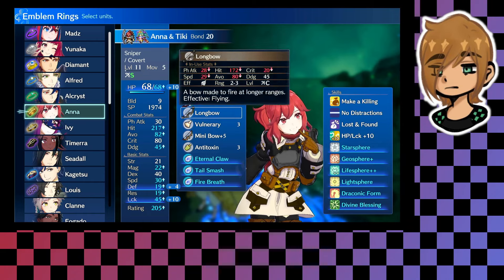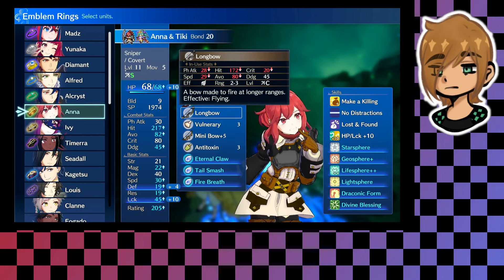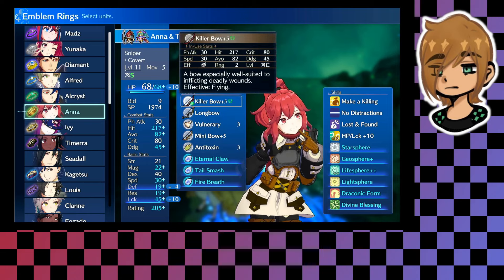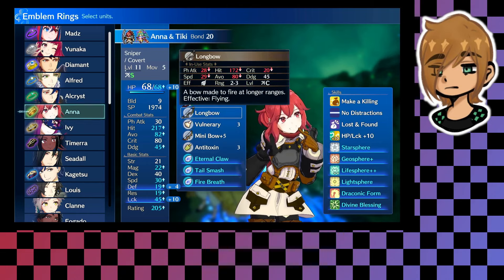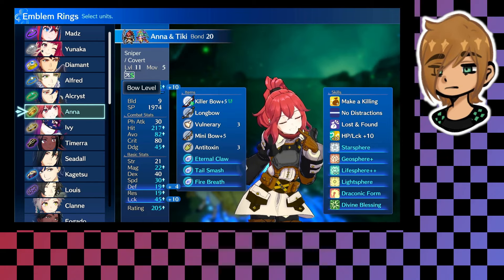I also have the longbow and the mini bow, but I haven't really upgraded the longbow yet. These are situational weapons you might pull out in a pinch to hit certain ranges or hold a defensive position. I should probably go over how you actually train Anna.